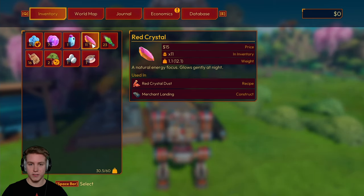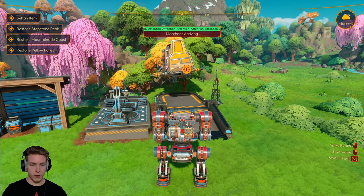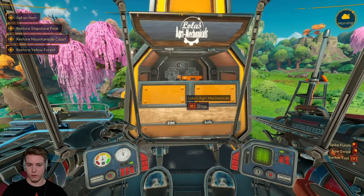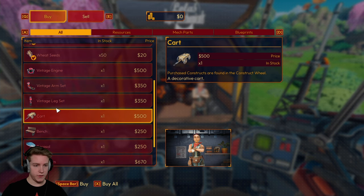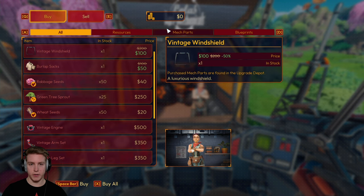Actually, now that I look at it, it says $15 for this red crystal. So maybe not, but I'm hoping — okay, here she is, or he is. I don't know, robot? Well, her name is Lola. Look at this — this is actually all stuff that we can buy. These look like cosmetics. I don't think we can actually pull a cart around. And then there's even some mech parts. That looks pretty sweet, but I'm a brokey.